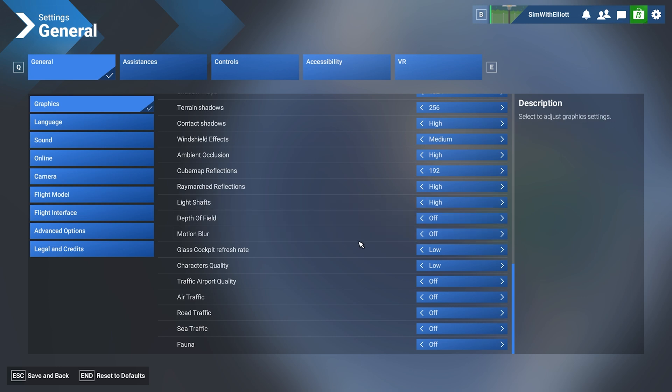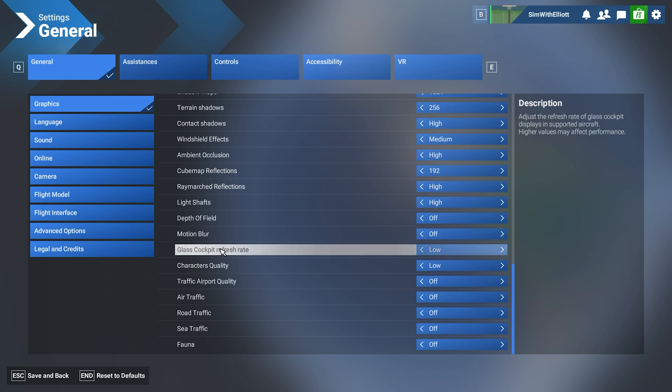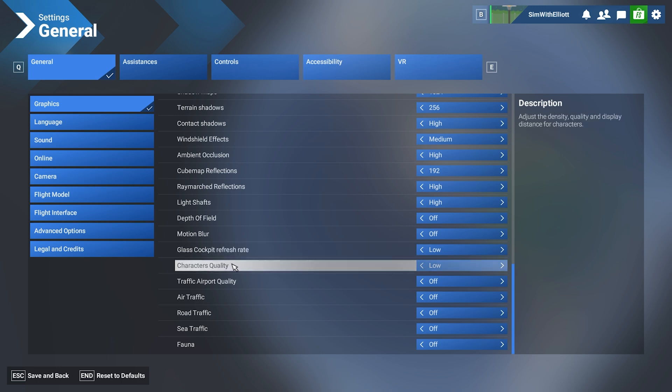Light shafts: high. I turn off depth of field and motion blur because they just add load to the system — and you don't really get motion blur too much in real life anyway. This has been a given since 2020. Character quality: low — I'm not into the missions, but if you are and you're trying to earn money and interact with your character, this setting matters. All traffic settings I have off. Sea traffic is the one I would turn on from time to time — you can also install Global Shipping. When flying high IFR, these settings make a real difference; even on the ground at airports, not having to load 200 cars on the M25 going past Gatwick makes a difference.